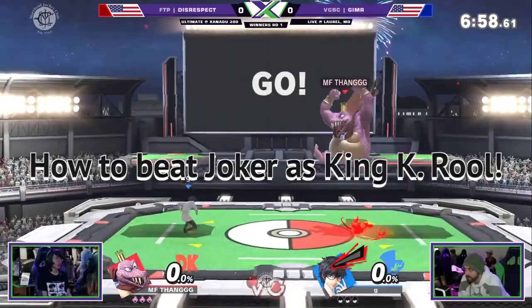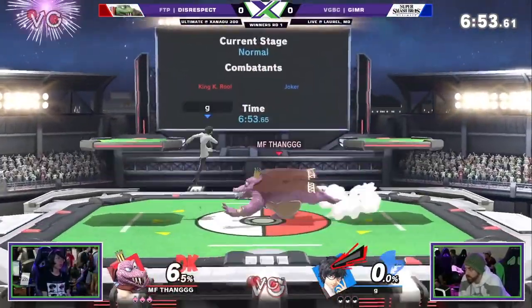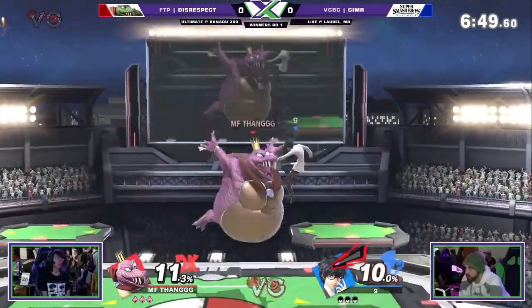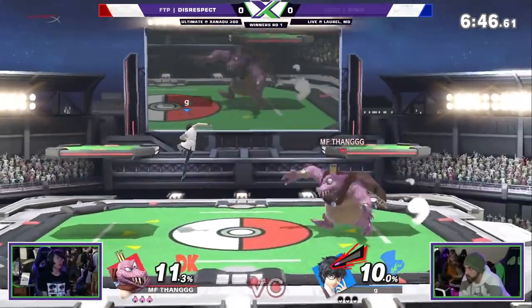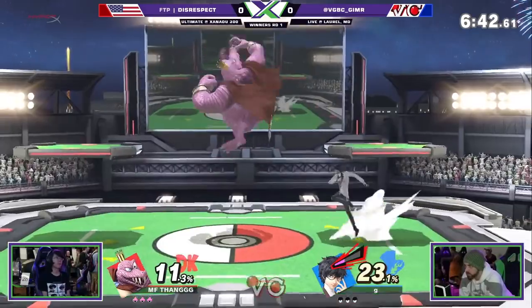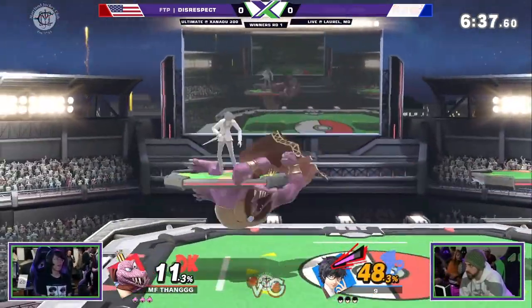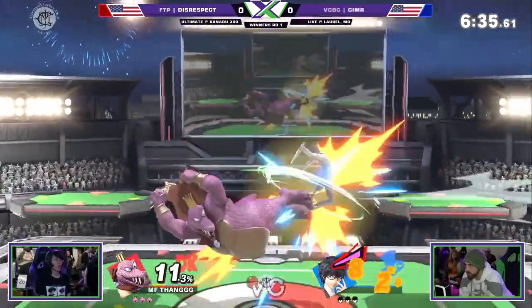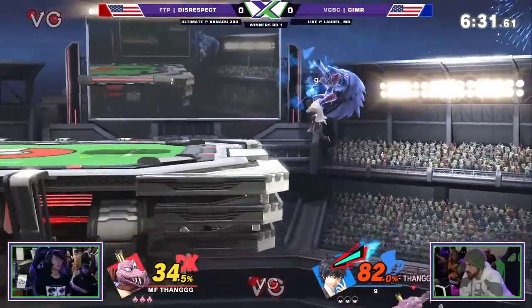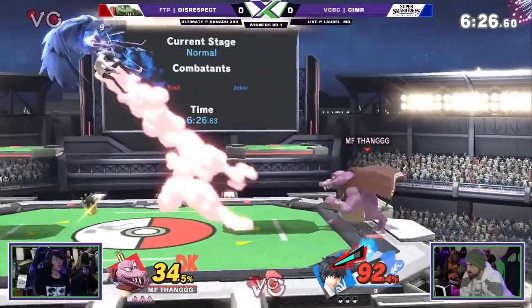Welcome, thick boy nation — now we're talking about how to beat Joker as King K. Rool. Joker has a lot of options: guns, up air loops, disjoints, Arsene. Sometimes it seems almost impossible. But the one thing I've found effective is actually just rushing him down — counter his own rushdown. Just being in Joker's face is probably one of the best options you have with King K. Rool.